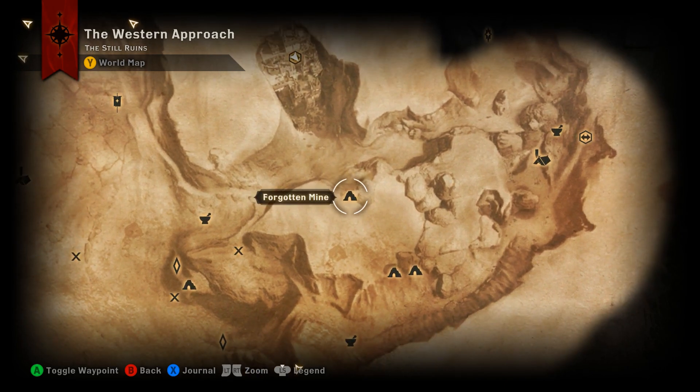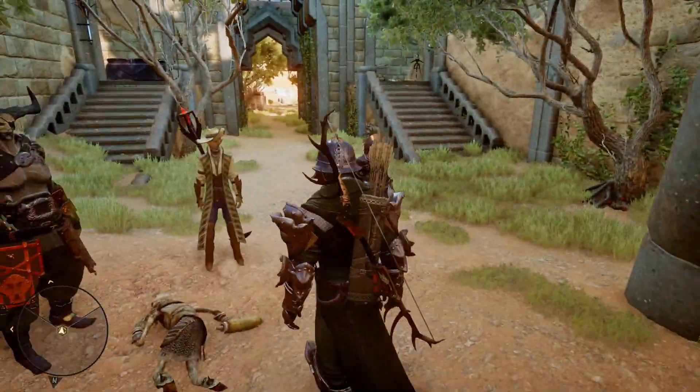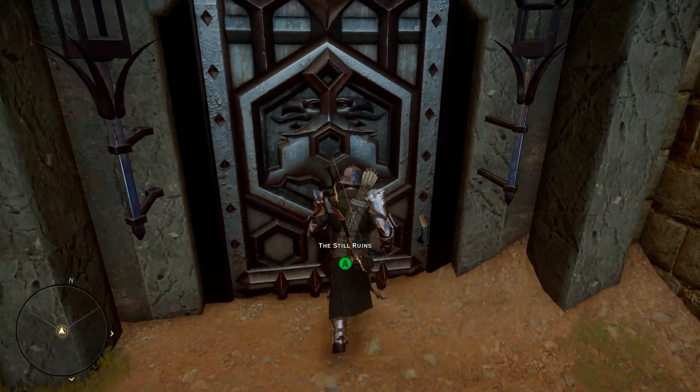Proceed out the other side, head up here, and you will find the Still Ruins, as well as a frost barrier in this archway that your mage will have to deal with. Once that's done, head inside the Still Ruins and I will show you where you can find your banner.